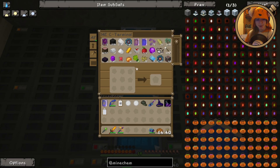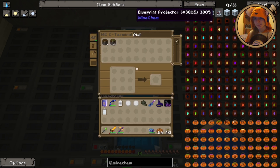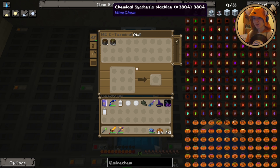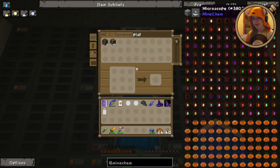Let's get that going. For that we're going to need eight pistons. We'll probably need more, because there are things like the blueprint projector, the synthesis machine which you use for combining chemicals into new products, and the microscope, which will help you keep track of what comes from where. Apparently Mine Chem has its own uranium — didn't know that.